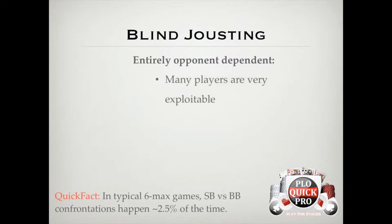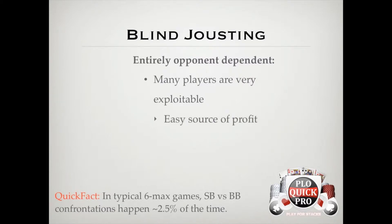A lot of players, even the better regs, play very exploitably blind vs. blind. So the first step to getting your hands on some of this easy money is to start taking blind vs. blind specific notes for the opponents on your left and right. We'll talk more about how to take good notes in the note-taking lesson in section 2. With many players, their overall style changes a lot in blind vs. blind play — some will play very nitty, others will open too wide and fold to a lot of 3-bets, and others will really come after you when they have position.